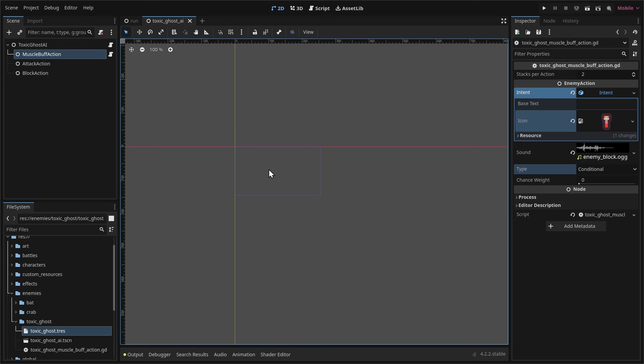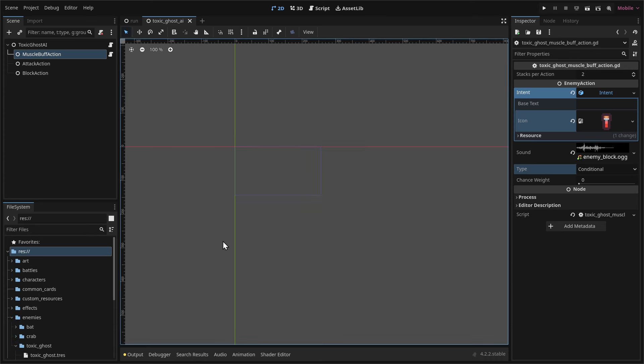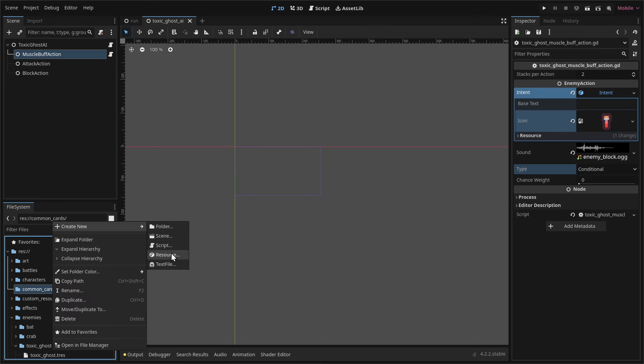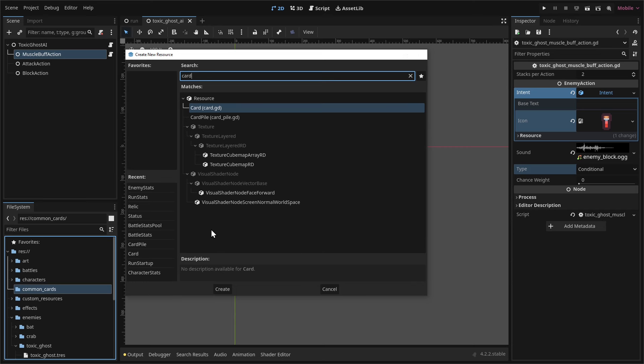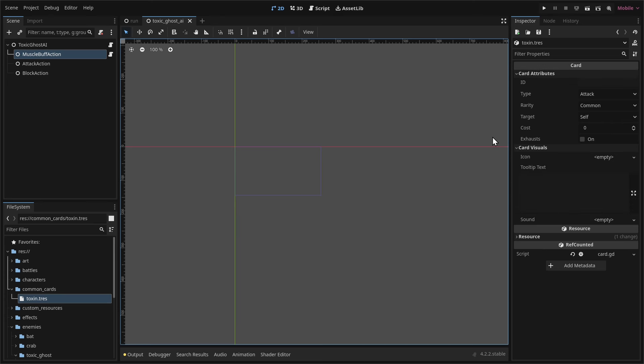The attack action isn't a common one — it also adds a Toxin card to the player's deck. We need to create that card first. Since it's shared across characters, right-click the root folder, create a new folder called common_cards. Inside it, create a new resource, search for card.gd, and call it toxin.tres. Set the ID to toxin, type to skill, targeted at the player, costs one mana. Check the exhaust checkbox — this means we don't need to script anything: if played, it costs one mana and leaves your deck entirely; if not played, it just sits there occupying space.